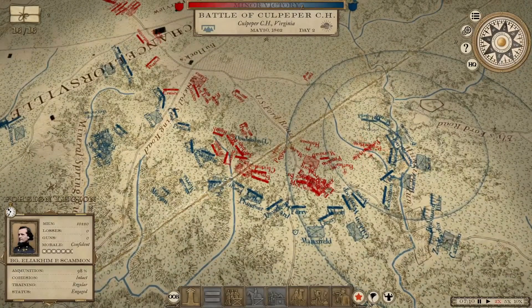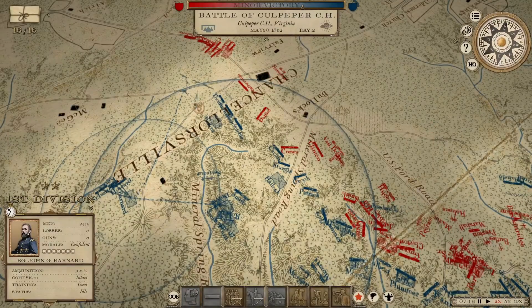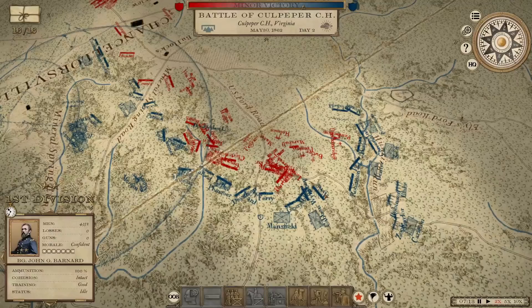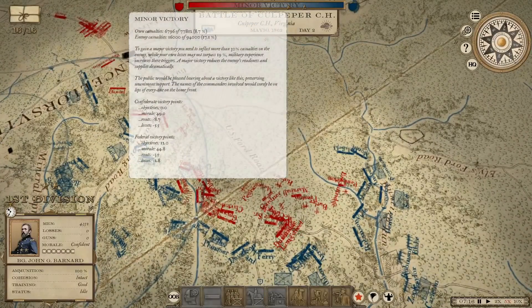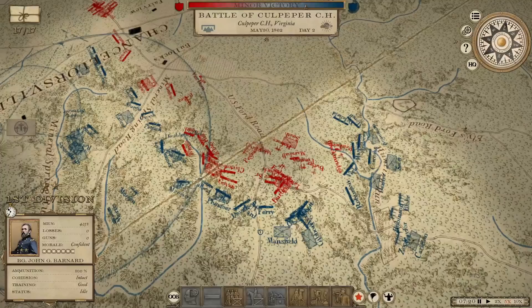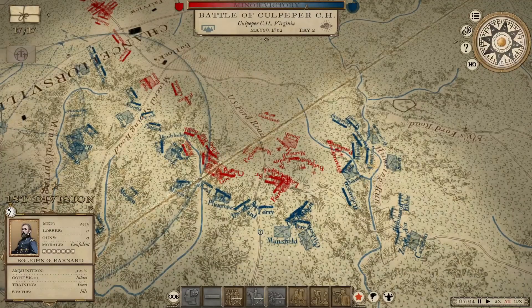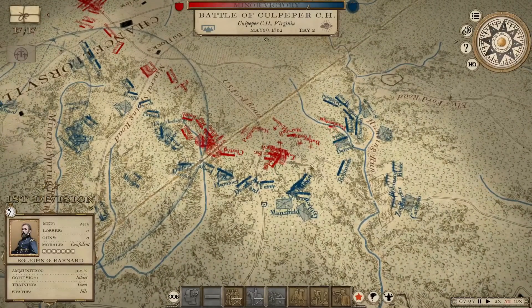We've seen some Confederate units break too. Look at how much is still coming down this way. We've got ammunition issues happening now. Wilcox is about to be in trouble — he's got like three divisions over here. Thomas is in real trouble; he's only got 852 men. We need to shift the bar over to a victory before our left and center collapse. 16,000 lost for the Confederates, almost 7,000 for me.